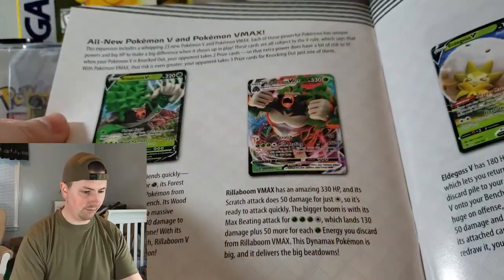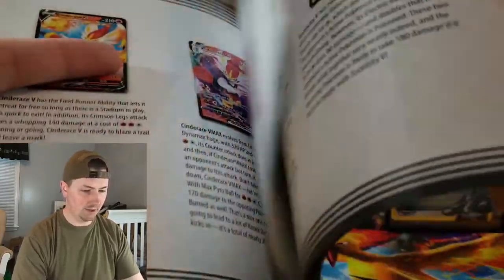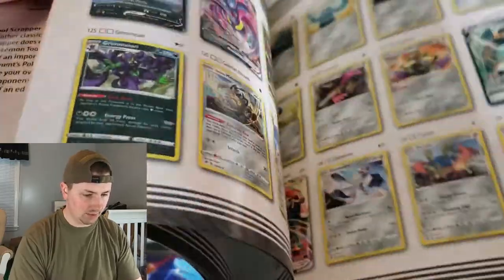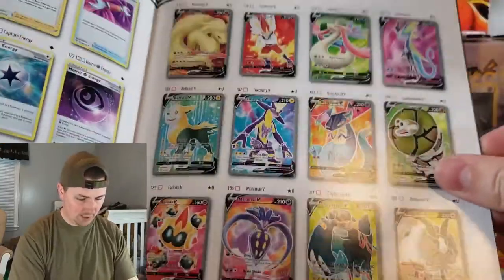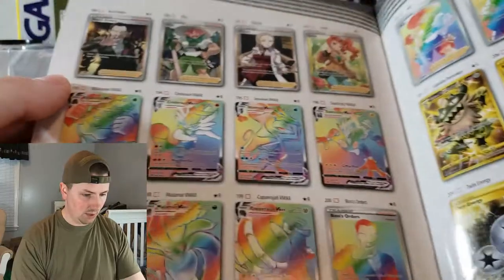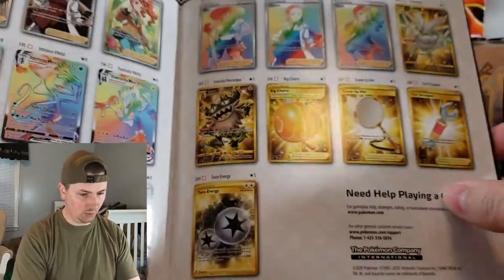Here you can see we have the player's guide — it's the same thing you get in every other Elite Trainer Box. But it shows you some of the cards that are in here, some of the Vs. Oh, you got a little bit of artwork in here. Here's the card list, and it goes in order by type. It's really nice. We want to get some of these full arts — I would really love to get that Ninetales. But what we really want are the Rainbows, specifically Boss's Orders.